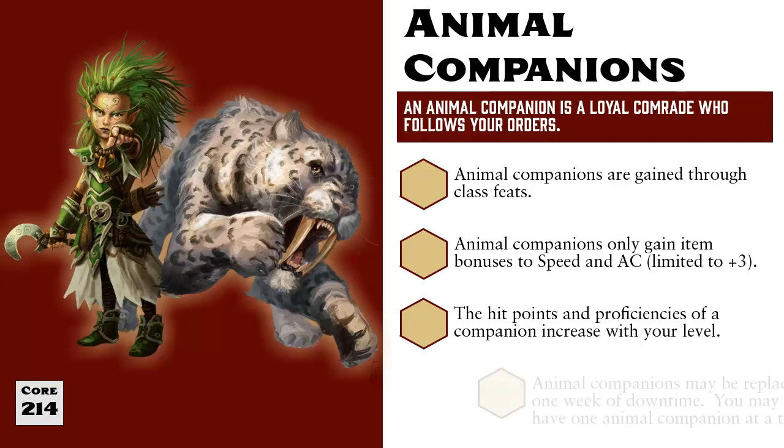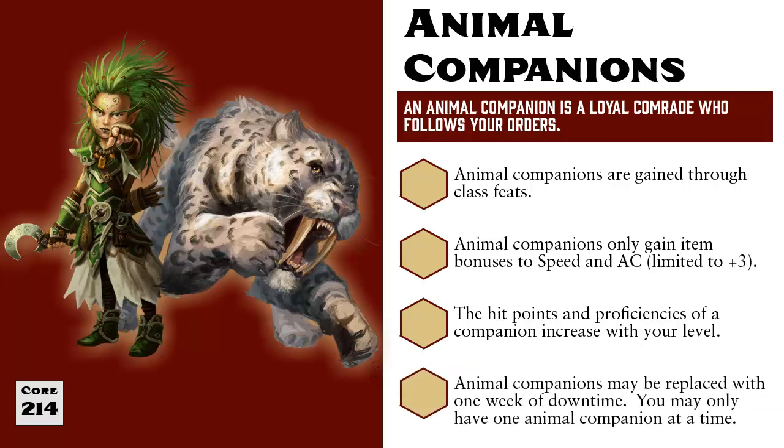Also, if your Animal Companion ever dies, you can gain a new companion after spending one week of downtime. Exactly how you spend this week is largely up to you and your GM. A champion might spend a week in prayer to their deity asking them to send a new warhorse. Rangers and Druids might spend the week finding an animal in the wilds and training it to be their new companion.